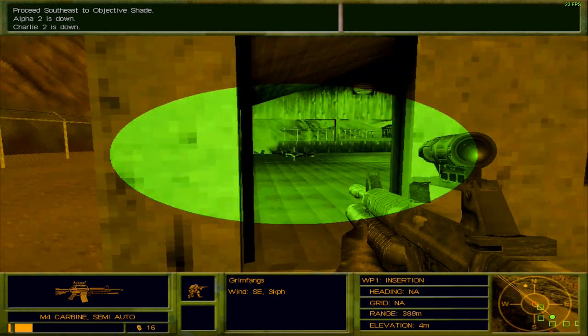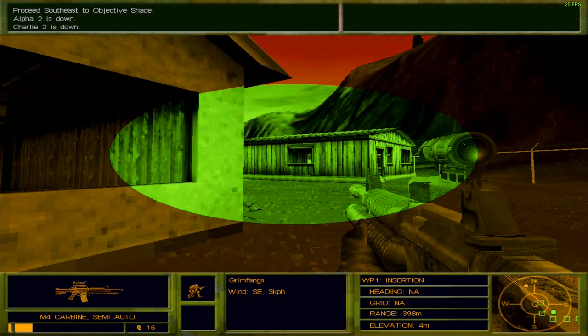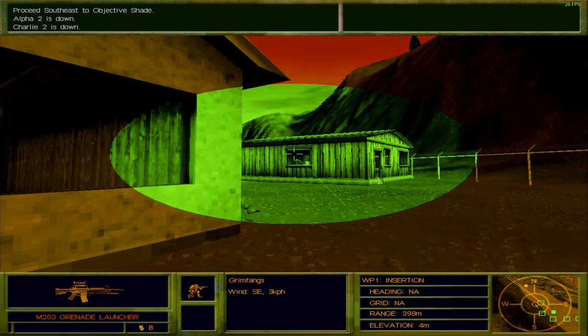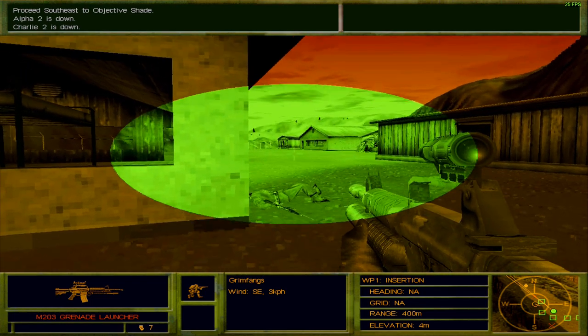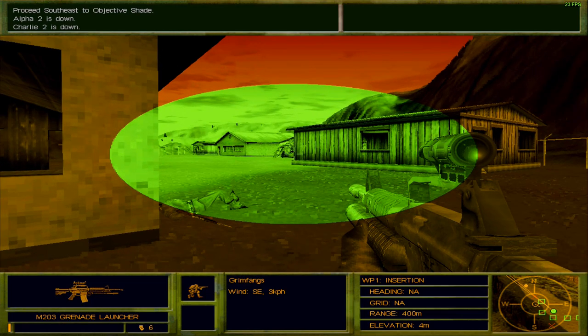King 6, Alpha 1 — Bravo is in the base. That took care of both of those enemies. Roger Alpha, provide overwatch for Bravo. I don't think there's anybody else in there, but I'm gonna toss in a couple of grenades nonetheless, just to make sure. And that is where the intelligence is — where we need to go.